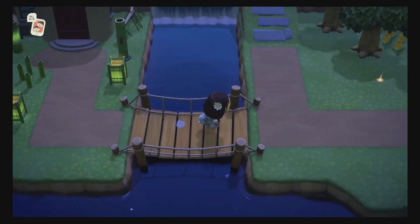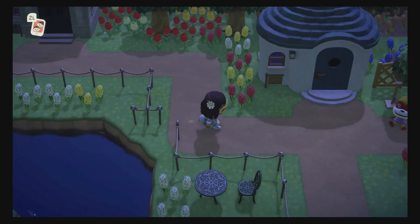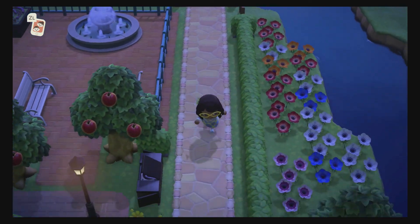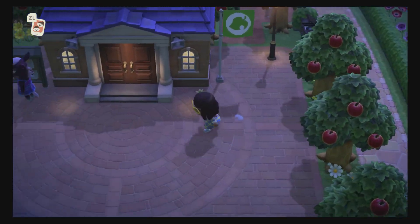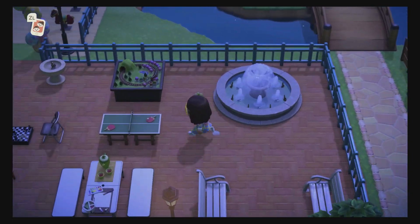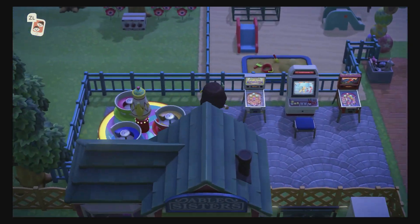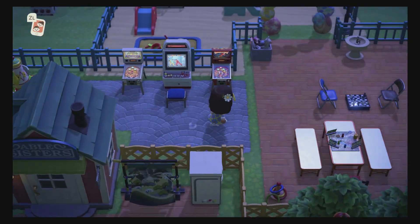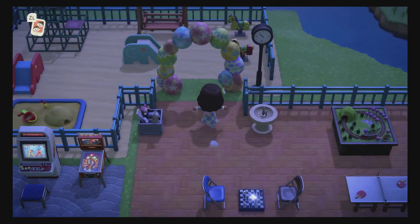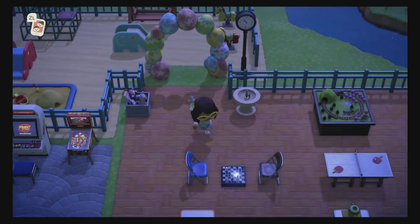This is my town square — everybody has a town square. That's Renee over there. I'm trying to work on a community park here, and then like an arcade and amusement park in the back. It's going to get bigger because this is already getting overcrowded. And then this is like the kids' playground over here.